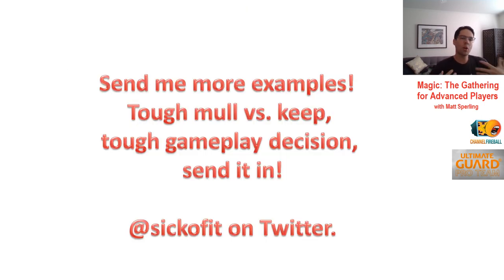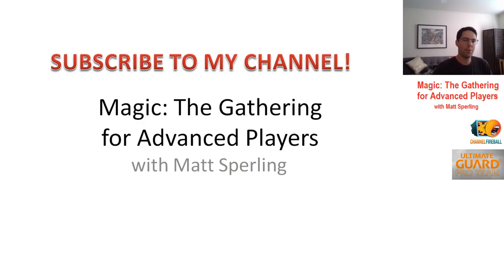Those are the two hands we're doing today. Send me more examples — I want to hear about your tough mulligan or keep decisions. Screenshot the deck and the hand and send them over. Tough gameplay decisions, game states — keep them all. You can find me at @sickofitMTG; my DMs are open. Subscribe to the channel if you like this type of content, hit the alert button to get notified when I post a new video. Appreciate the support — thank you.